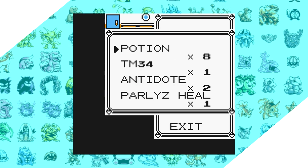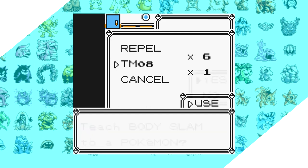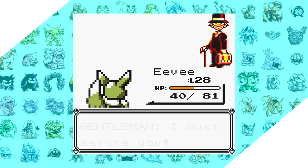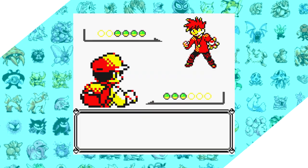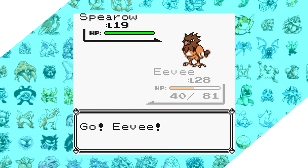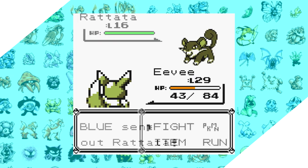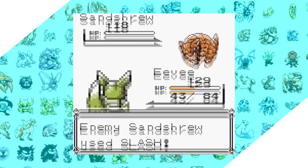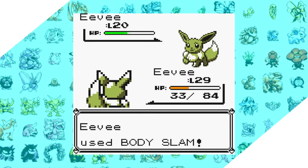A ton of Pokemon can learn Body Slam, and having a move with that base power that early in the game can trivialize a lot of the main fights coming up. It's so low on the list because this is one of the few moves that actually received buffs in later generations — in Gen 2, normal types are no longer immune to the paralysis, and Gen 6 added that if an enemy uses Minimize, Body Slam does double damage and bypasses accuracy checks. But on a normal type Pokemon with STAB, you end up having your best move for the entire run very quickly.